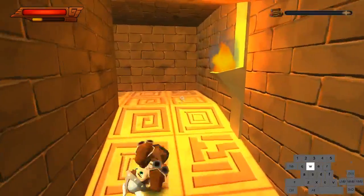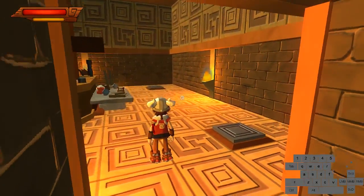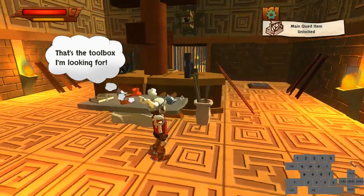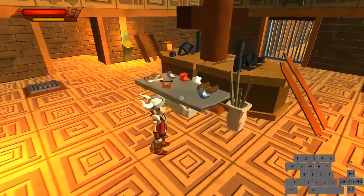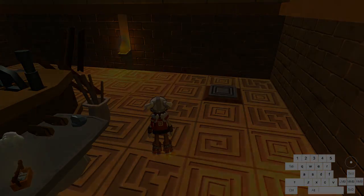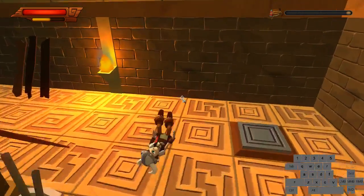Go around here, immediately skip that cutscene. There's a cutscene trigger here, but the quest item trigger is a bit larger. So if you go like this, you can grab the quest item without actually triggering the cutscene. If you do trigger the cutscene, just skip it — it only wastes a little bit of time. Also, whenever you get a cutscene, you can skip it as soon as the screen freezes when it's loading.